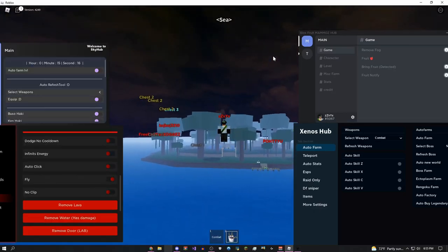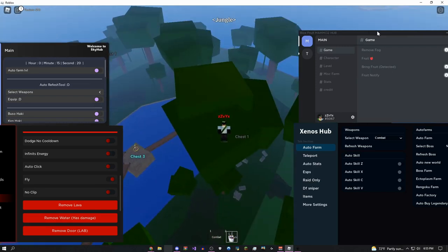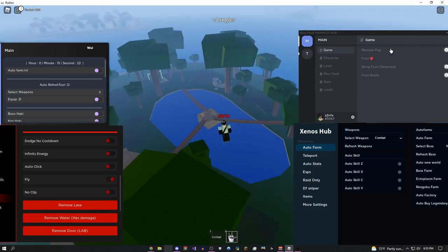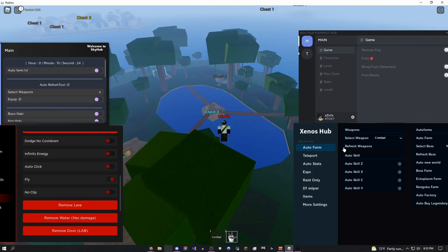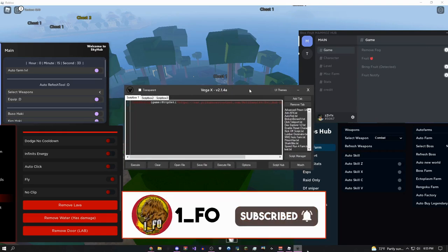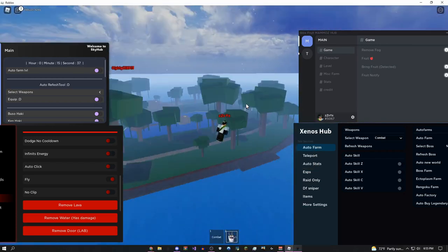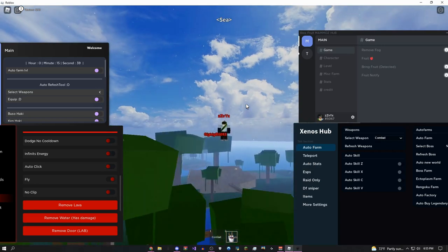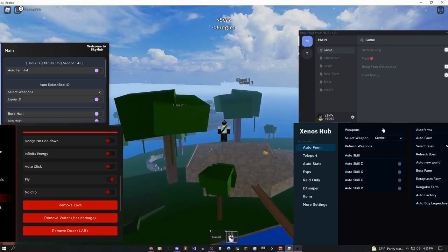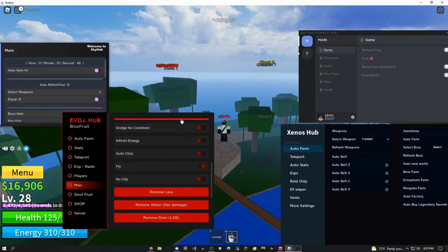Hey, how's it going guys, onefo here, and today I'm showing you these four amazing scripts for Blox Fruits. These are all four of the scripts right here. If you want to know what executors these are going to work on, they're going to work on my free no-key exploit called Vega X. I'm going to leave a link for this in the description, or you can join my Synapse X giveaway. All the links are going to be in the description.